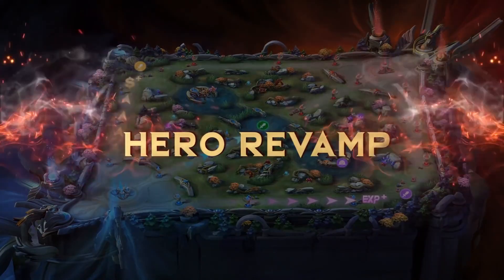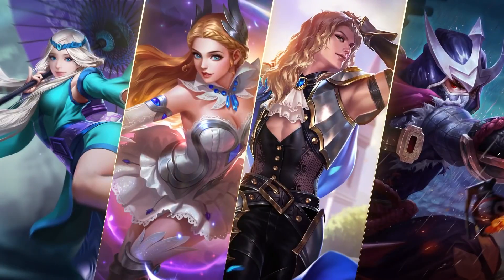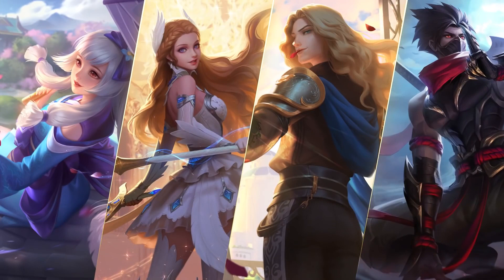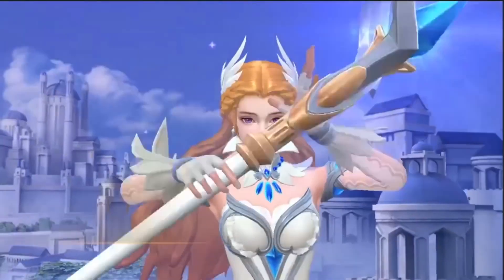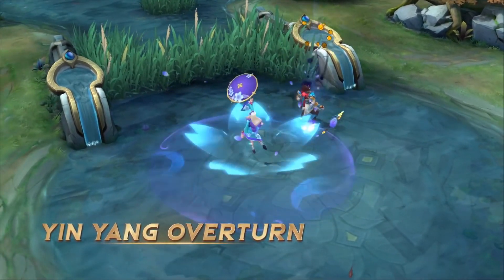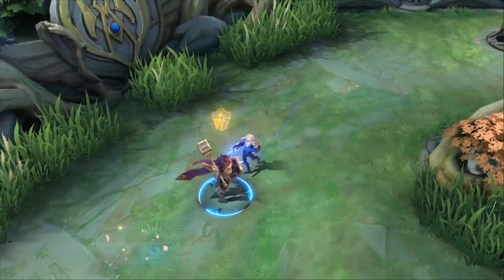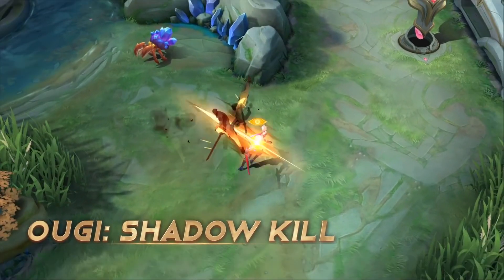Next, we'll meet the revamped heroes also coming with this new patch: Kagura, Odette, Lancelot, and Hayabusa. After the update, the four heroes' portraits, models, animations, and visual effects will be improved. Some of these heroes also got their skills reworked. For more information about the new skills, please check out Project Next Express, and give them a try in game yourself.